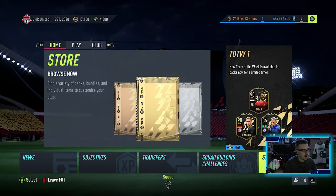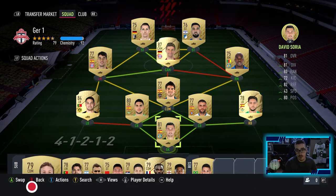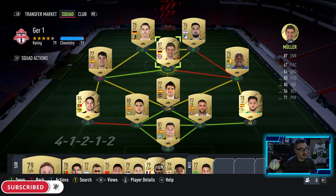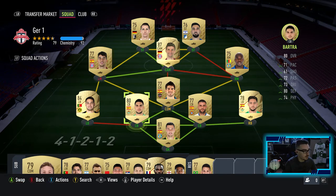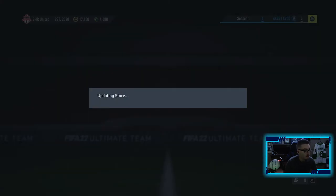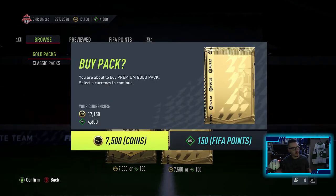Quickly looking at everything before we head into the pack opening - this is the team right now, we're sitting on 17k. We're looking to build a Bundesliga squad. We pulled Muller out of the free packs and same with Guerrero. We're looking to get Erling Haaland, my favorite player right now to watch. We're looking to pull him or buy him either way. We got 4,600 points - maybe we'll load up more. But for now, we're opening up packs for the first time on FIFA 22.